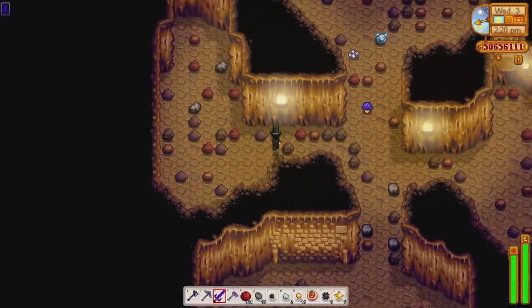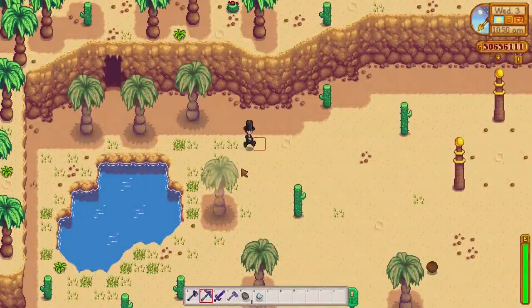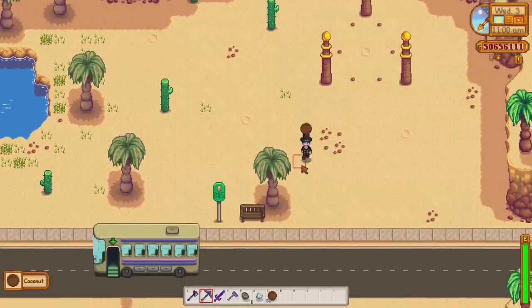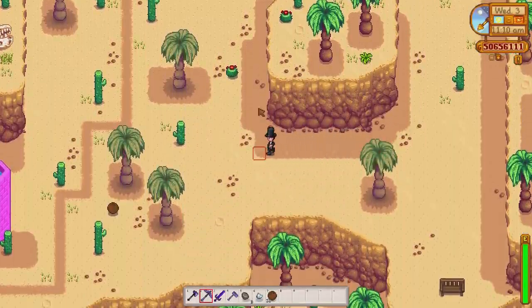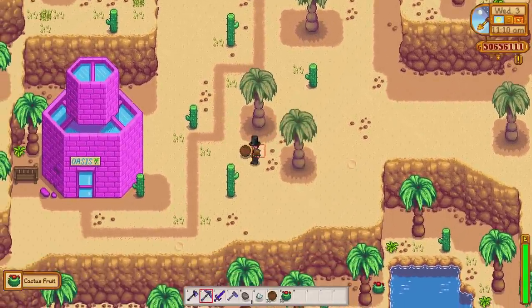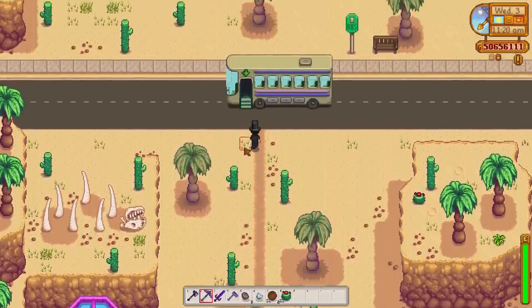Dropping down these shafts will cause a small amount of damage. Unlike the mines, there is no elevator to save progress — each visit must start from the very first floor. Every 10 floors you progress down, the chance to find iridium ore will increase significantly. The monsters in the cavern also have a chance to drop ore and iridium bars. Exploring the cavern with good luck will increase the frequency of ore veins, item drops, and the appearance of ladders and holes.